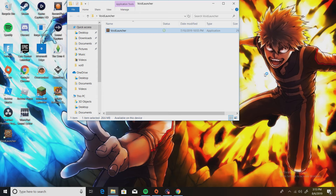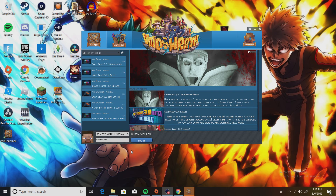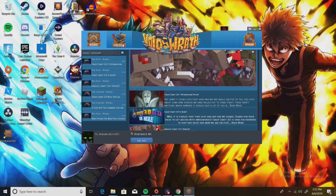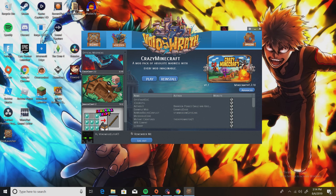Once you load it up, this launcher screen is going to pop up — it has some cool animations. You want to enter your email and password right away. Your skin should appear at the bottom; if it doesn't, give it a couple seconds because it's your first time running it and it might take a little bit to load up.